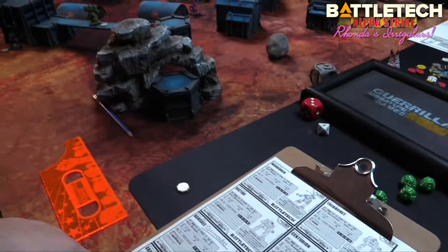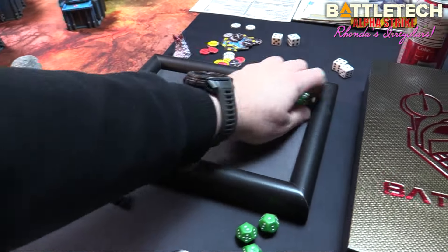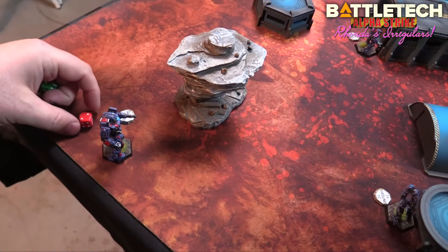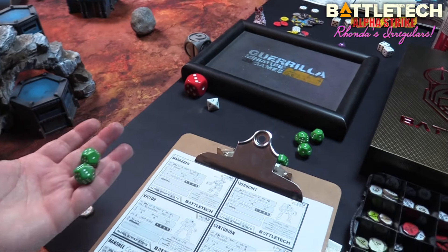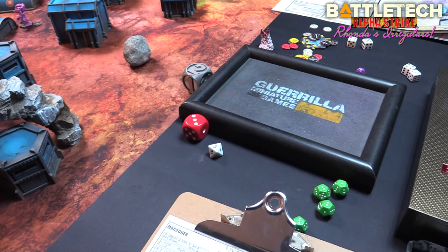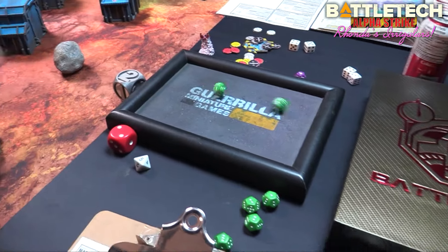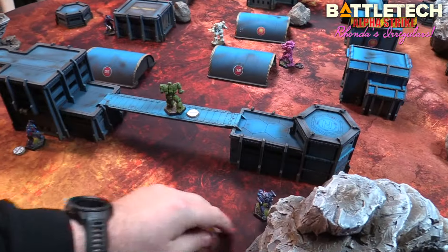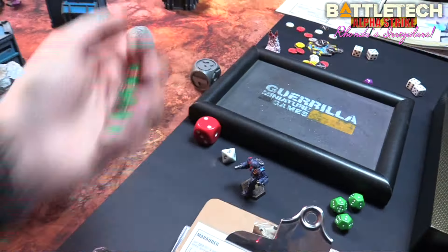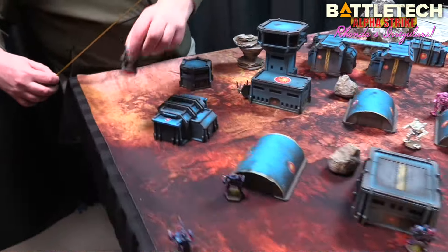Grasshopper fires on the Crockett — skill three, four, five for range, six for TMM, seven jumped, eight for cover — lands it. That strips all the Crockett's armor. Then the Banshee fires at the Crockett again — skill three, four, five for range, six for cover, seven, eight for TMM jumping — missing. The Crockett is leaving; the Banshee is also leaving since he's nearly dead.